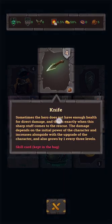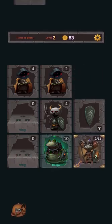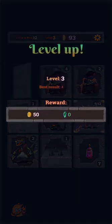What about these knives? Sometimes the hero does not have enough health for direct damage, and this is exactly when this sharp staff comes to the rescue — the damage depends on the initial power of the character and increases alongside upgrades. I think we're going to go down here first. Oh wait, there's a shield here — perfect. Shield and recover some HP, and now I think we're able to deal with the boss.